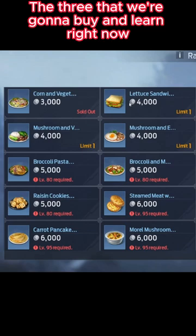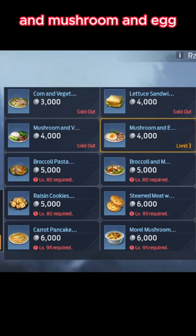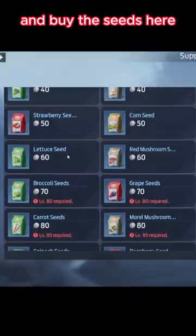The three that we're going to buy and learn right now are going to be the Lettuce Sandwich, Mushroom and Vegetable Over Rice, and Mushroom and Egg. Get these ingredients, go to your farmland, go to Supply Shop, and buy the seeds here.